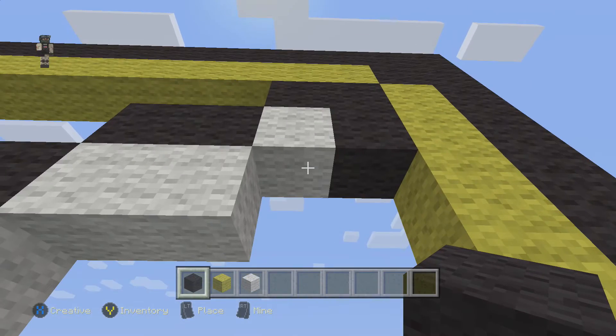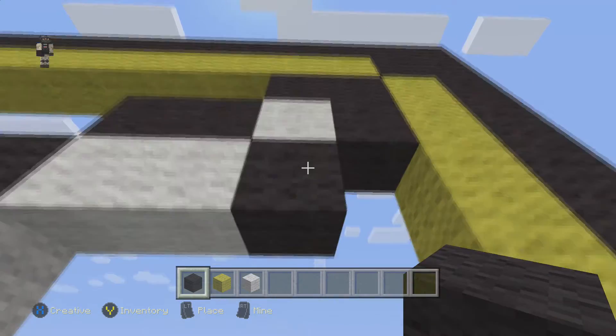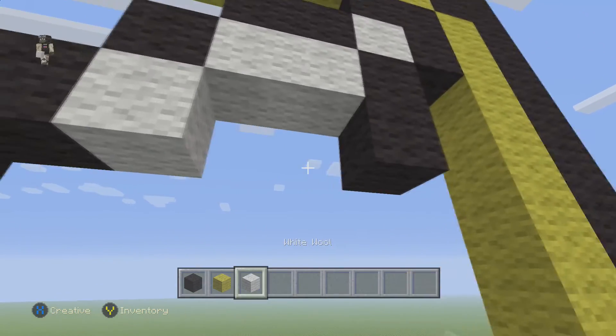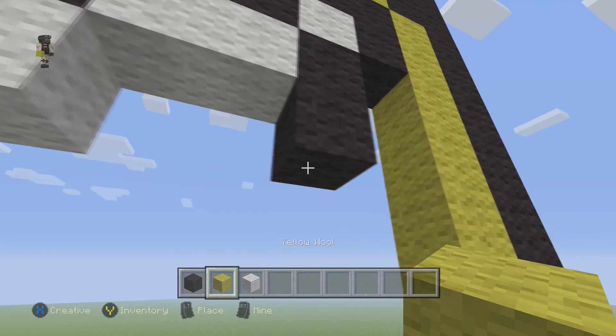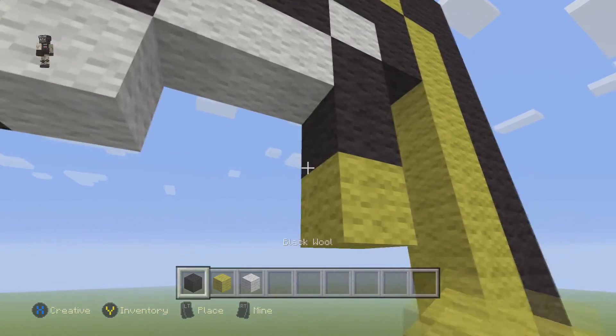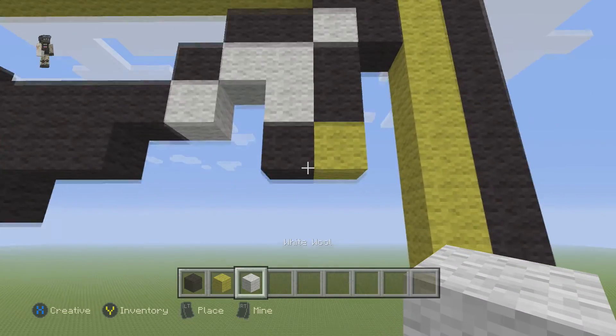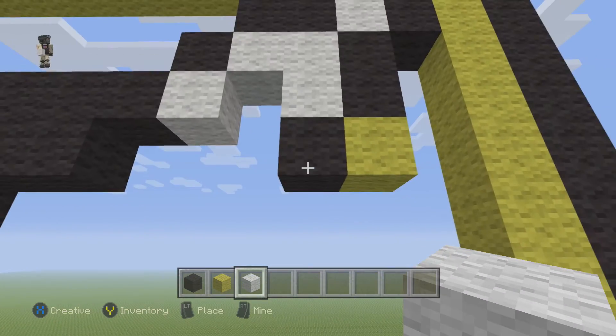And then right here, add 2 black wools going down — 1, 2. Then place 1 yellow right below this and a black next to it. You could have placed a white here if you wanted to — just make sure you have that 1 block just like that.